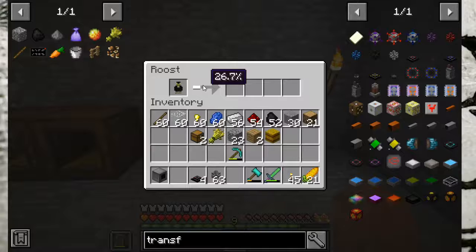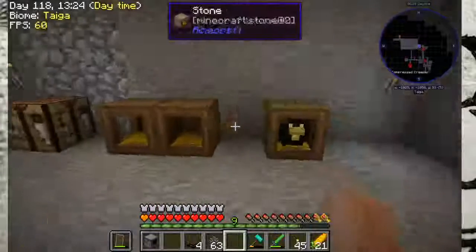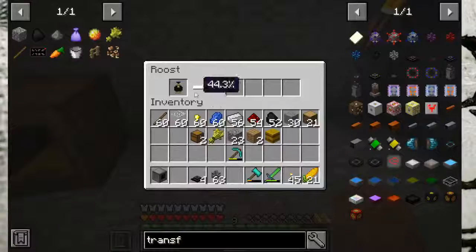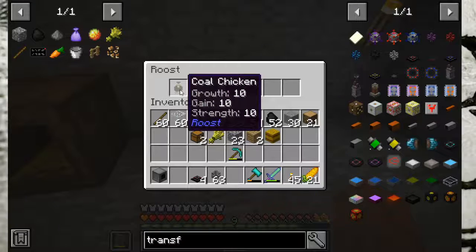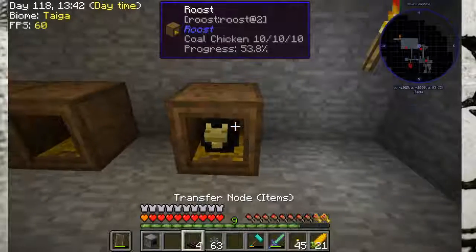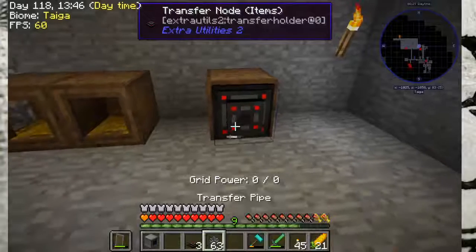If you get multiple 10/10/10 coal chickens — remember how you do that is you put a 10/10/10 coal chicken here and a 10/10/10 coal chicken here and they will produce 10/10/10 coal chickens at a very fast rate. Eight of them is what I've found is all you need in order to keep a consistent generator flow.